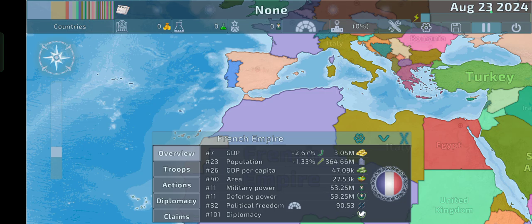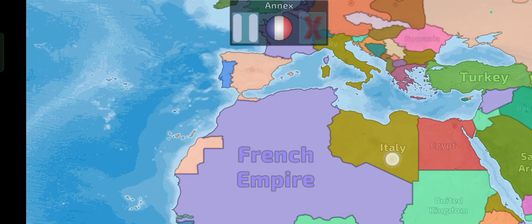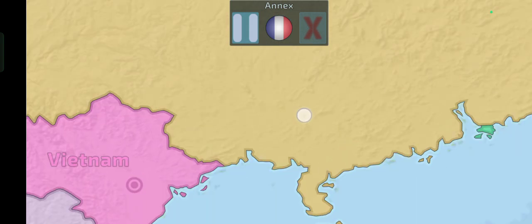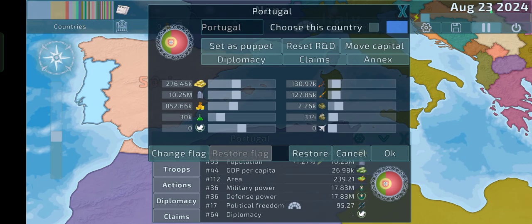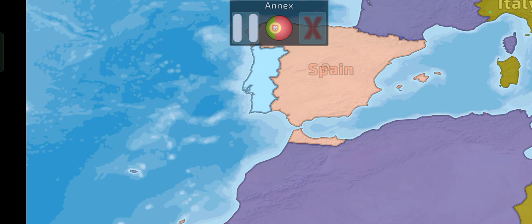Oh yeah, we almost forgot about Syria and Lebanon — we should give them to France really quickly. And we should also give France a very small holding it had in China. Yeah, we also shouldn't forget that Portugal also had a very small holding in China. Let me just pause the video for a moment to look at the map. All right, I'm back. After taking a moment to look at the map, I actually changed a few things. Let's just give Portugal its colonies really quickly.